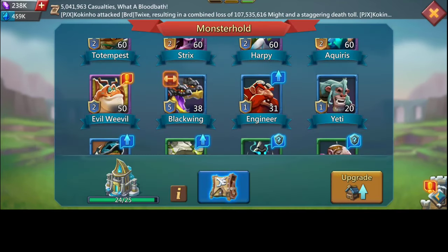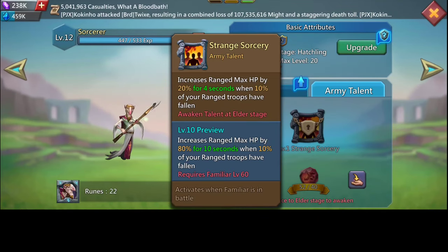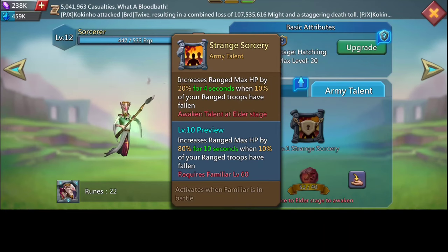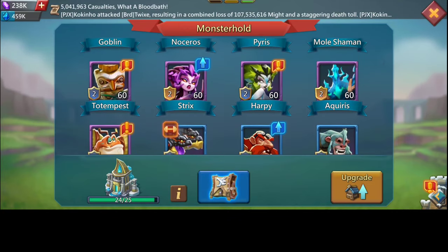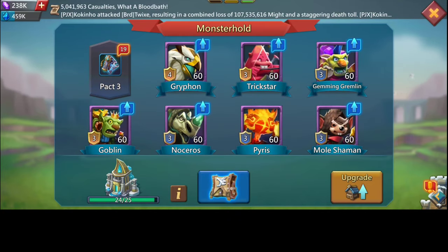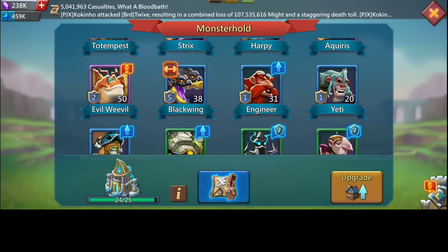For the fifth slot, you can get the familiar that increases range max HP by 80% when applied for 10 seconds in battle — very very good. It helps your frontline hold for a long time to kill most of the enemy troops. Very good for your rally trap. Those are the familiars I've shown you.